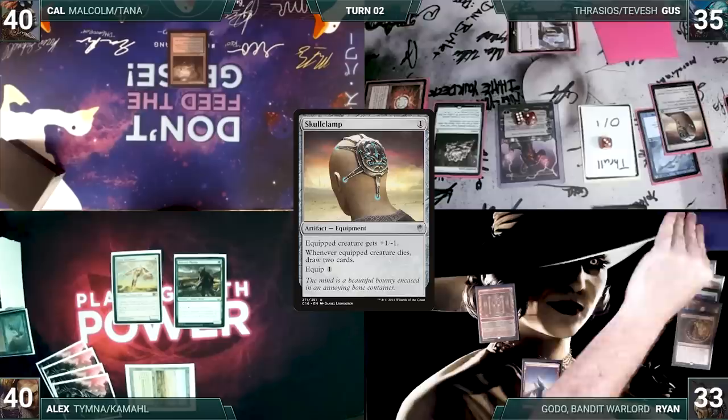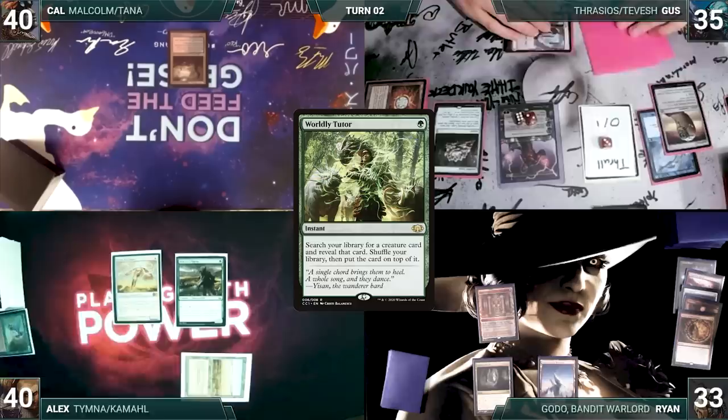During his upkeep, Ryan wins his Mana Crypt roll. He draws and plays a Cavern of Souls, naming Human as it enters. Ryan passes.